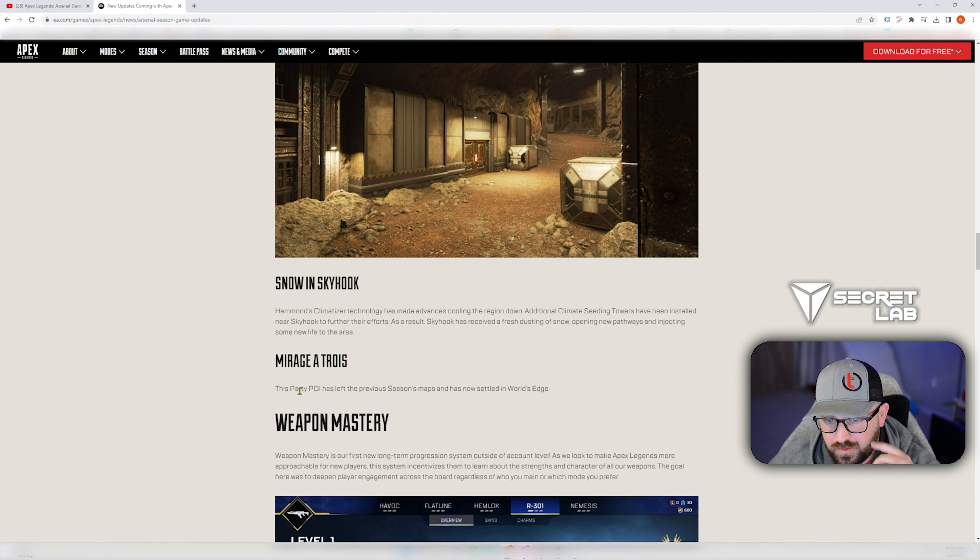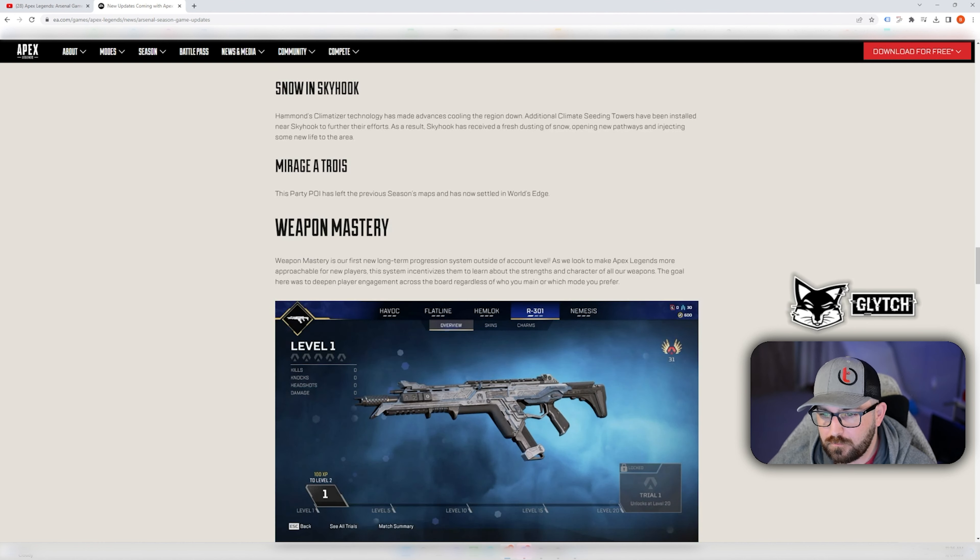Mirage a Trois — this party POI has left previous seasons' maps and has now settled in World's Edge. So we're not going to see Mirage a Trois on any other map other than World's Edge. Interesting.